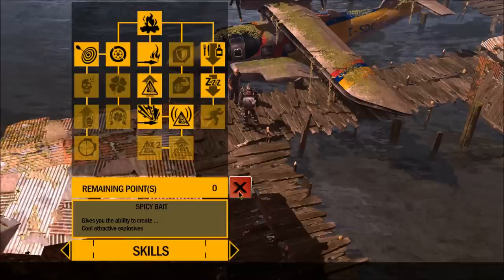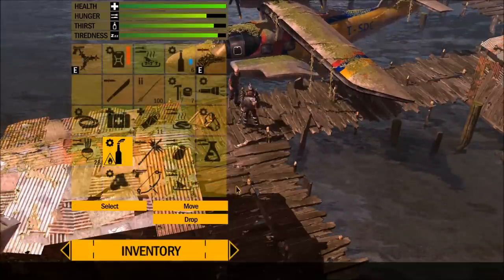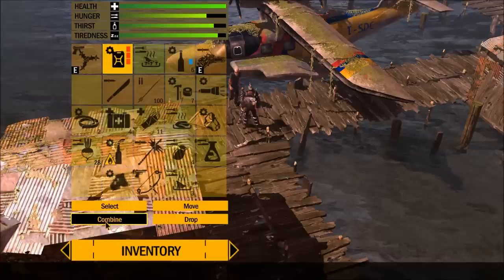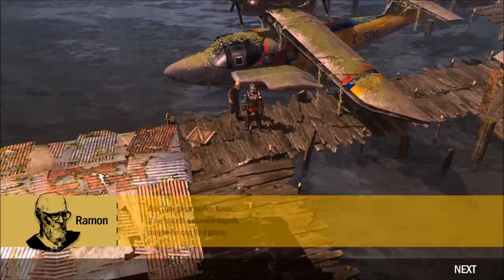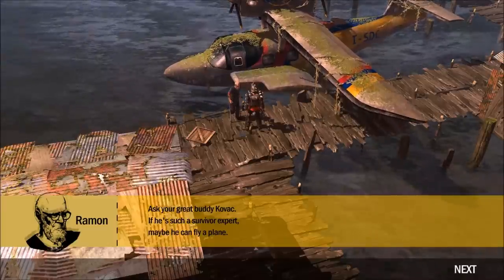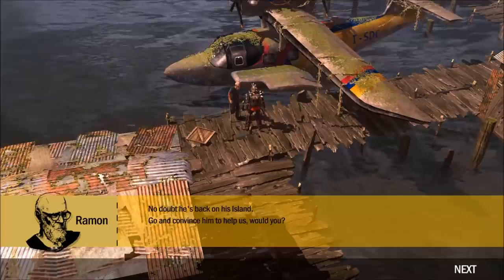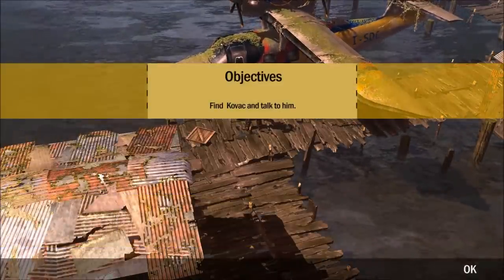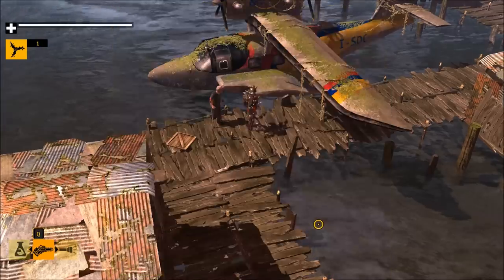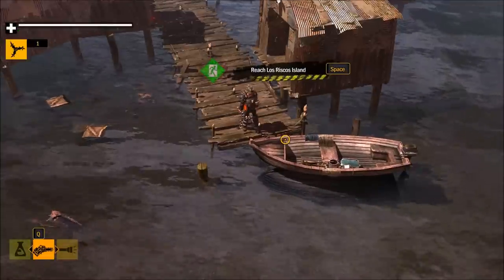I guess we'll keep going down this way - spicy bait. Have I been able to make explosives and I just don't know it? I don't know what I'd combine. I could make fire arrows - I don't want to do that. What's next? Let's hear it - what's your next stupid idea? If he's such a survivor expert, maybe he can fly a plane. No doubt he's back on his island. Go convince him to help us. Maybe it's Martha who has to fly the plane. So - Kovacs Island. Which one is that? This boat down here? At least so says my objective marker. Los Riscos.